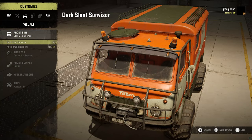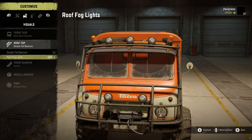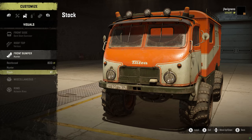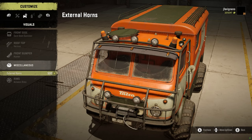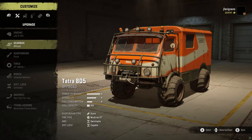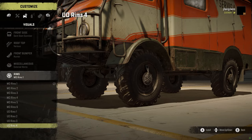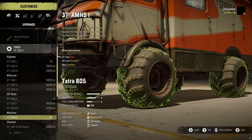Going over to the visuals: you have the angled with beacons or the dark slant sun visor — I have the dark slant on there. Rooftop: double tall beacons — I like the alien style ones, or roof fog lamps if you want. Front bumper options: reinforced, hunter, or stock. Honestly, go with the hunter — that's what I did. Miscellaneous: external horns as an option. Rims: only one style on mud tires, but if you swap out to something like off-road tires, you get more rim options. I like having those mud tires on it.